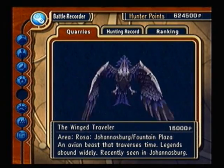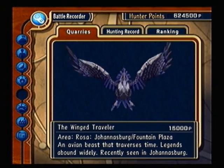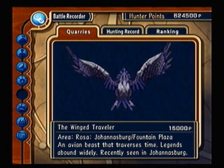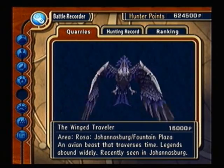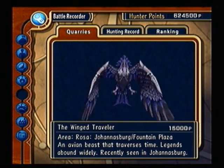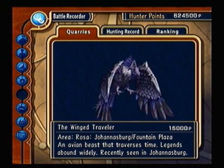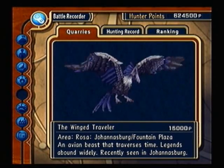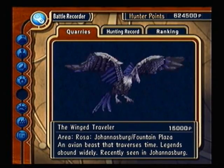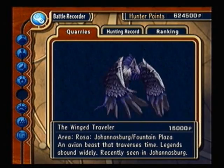The Winged Traveler — a bit of an annoying one. He's in the center of Johanna's Bird. All you need is a Ho-Ho Bird Feather, and you also need Jupis as your party leader when you use it, or else the Winged Traveler won't appear. Once he's appeared, it's just a bird — jump and attack. After a while he'll fall to the ground and you can attack again. Not really much of a challenge; you can use the Illusionary Sword and attack from the ground.